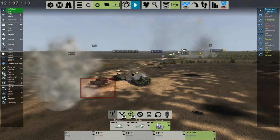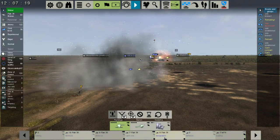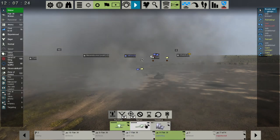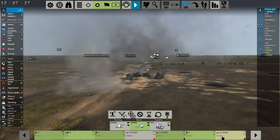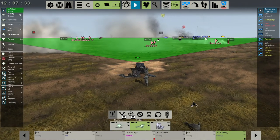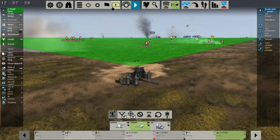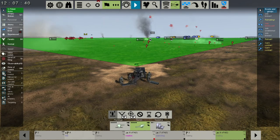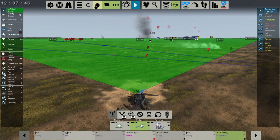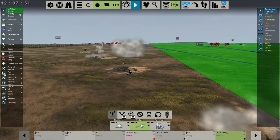I wonder what happens if we go like this. And those are your fire lines — I guess we can't turn it off. So if we want to see who this guy was firing at, we can see exactly what's going on: where they're moving, things like that.